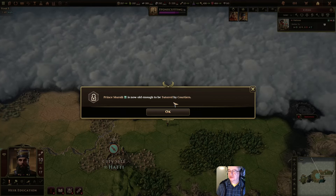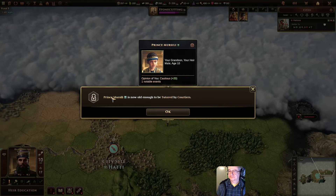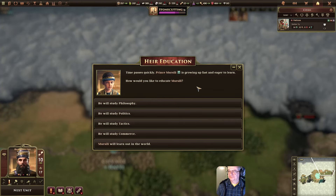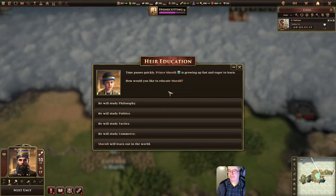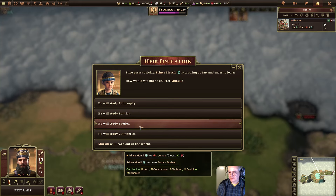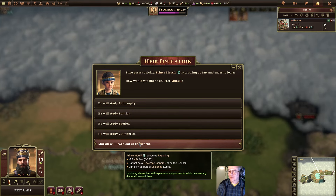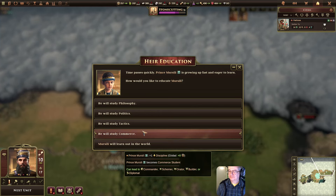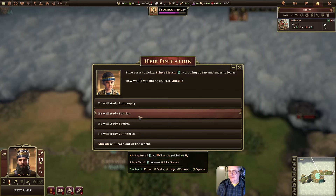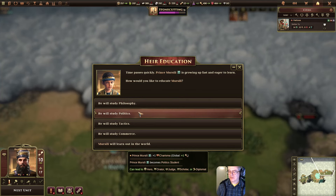Prince Mersili is now old enough to be tutored by courtiers. What will he study? He gains charisma, wisdom, courage, or discipline depending on the path. He could lead to commander, schemer, orator, builder, or diplomat. Studying politics: I'm going to stick him on politics. It's all complicated — it can lead to commander, tactician, zealot, orator, judge, scholar, or diplomat as eventual roles.